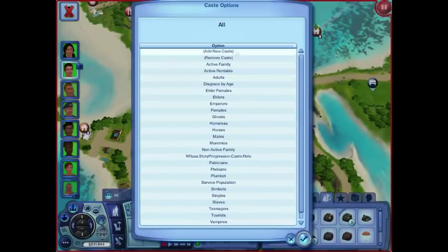Here are all the individual casts in my game. Most of them are already preset, although you could remove them. I certainly don't care if I have a cast for horses, but if I wanted to change horse behavior or not let horses in town have babies, or let them all have a lot of babies, I could do it from here.